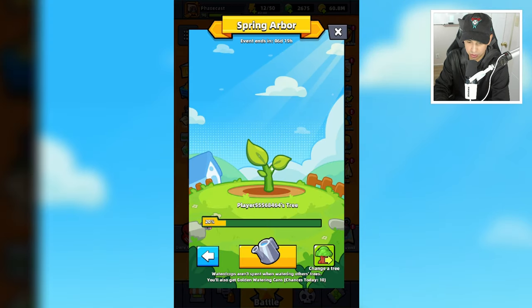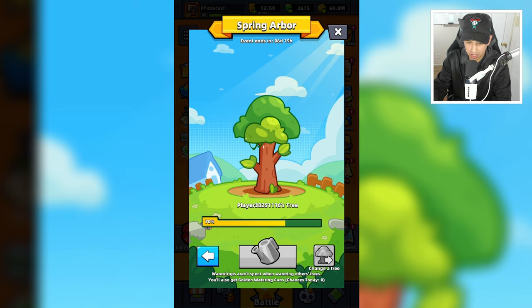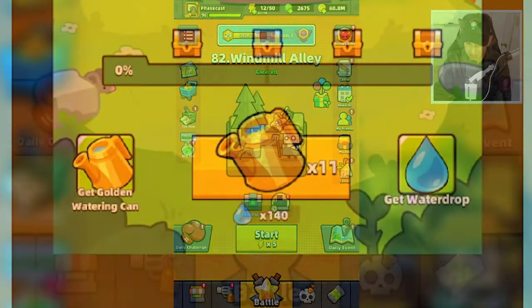If you tap on 'view' right here we go to another player's tree, and this is not going to cost us any water droplets. So let's water their tree — there we go, we're watering their tree. And look at that, we got a golden watering can as a reward. We have watered 10 trees and now we have a bunch of golden watering cans.